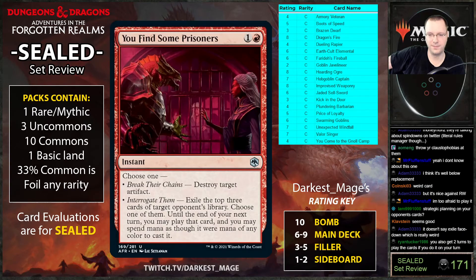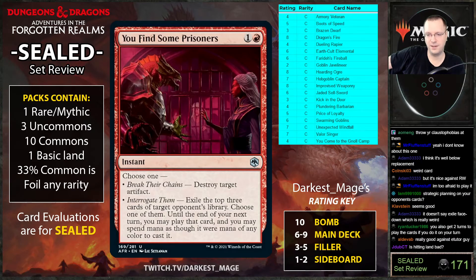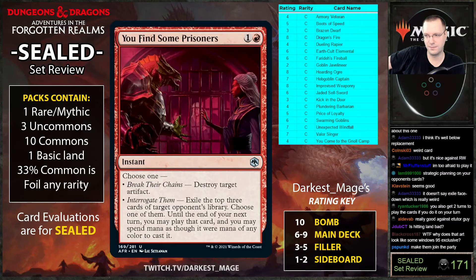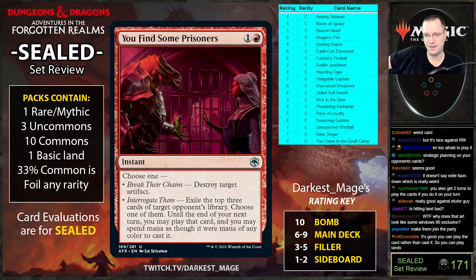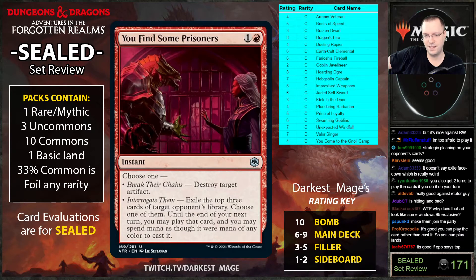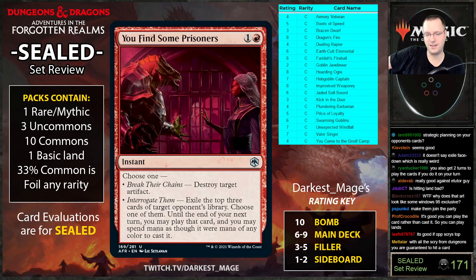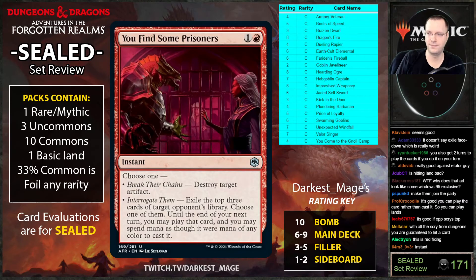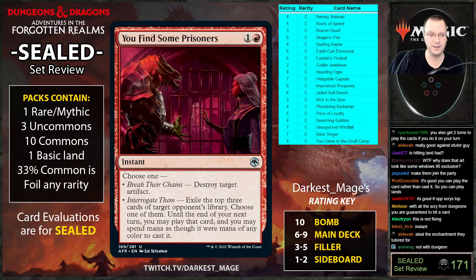Actually, until end of your next turn you may play that card, so if it's a land you can play it — you can hit lands off it. But I don't think it's great unless your opponent is scrying to the top. And often when opponents are scrying they're looking for land. It's a red anticipate if you're in the mood for that — but I don't like it.